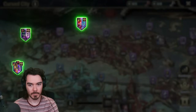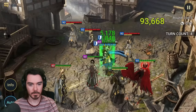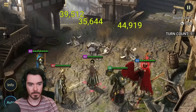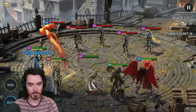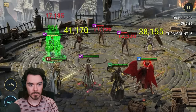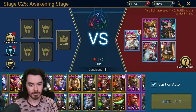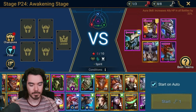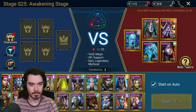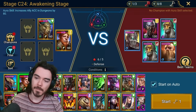Each stage within a district can be one of four types: Regular, Boss, Double Boss, or Awakening. Regular stages are your standard run-of-the-mill battles like you'd find in the campaign — three rounds with a wave of enemies in each round. You've faced these types of battles hundreds of times, but the ones in the Cursed City might be a little more difficult than you're used to. Next up, Awakened Stages. As the name implies, you'll need to bring your Awakened Champions. Each Awakened Stage requires a certain number of Awakening levels across your whole team, indicated by red stars on a champion's portrait.